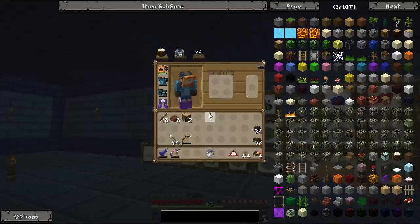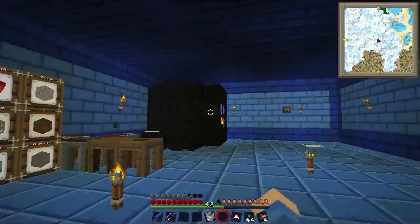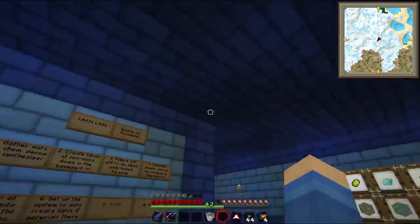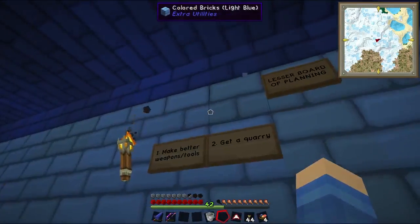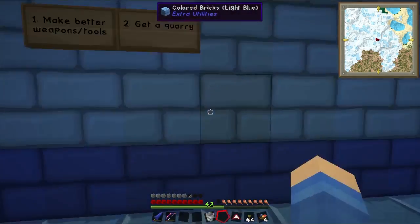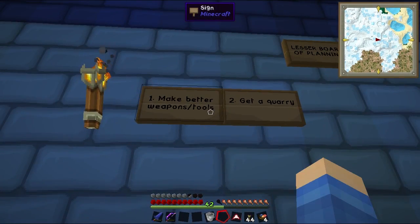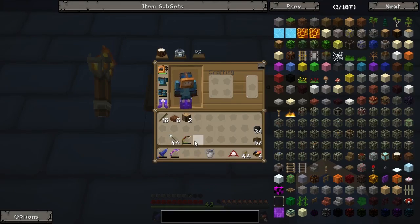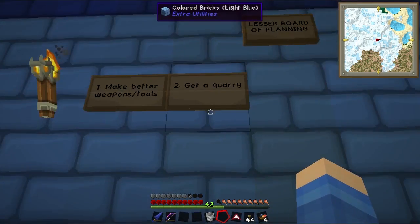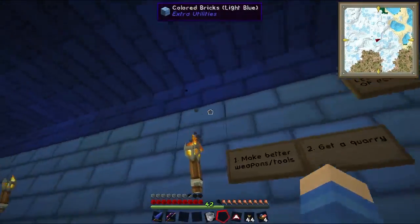But first, I'm a bit lacking in the tools department, and we have a very nice smeltery going on. I made a lesser board of planning — the board of planning. That joke is going to get old so fast. But there are two things I want to do: obviously make better weapons and tools, because I'm tired of using whatever monsters drop, and then get a quarry, because I never want to have to mine again — because that takes ages, especially when there are so many ores.